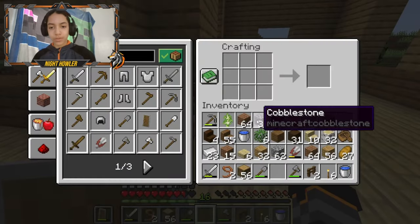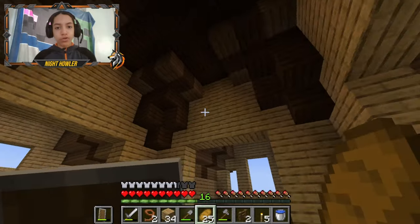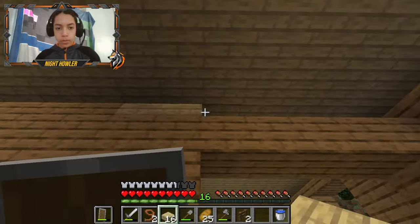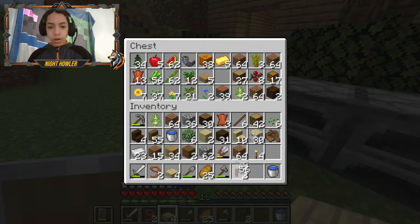Now I think I'm gonna start adding in the rooms, because I mean, what's a house if you don't have rooms? Yeah, this already looks a lot more like a house already. Next step is to fill in that - okay, I remember I had some glass. Yeah, here it is.